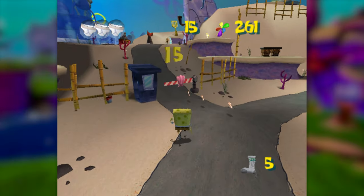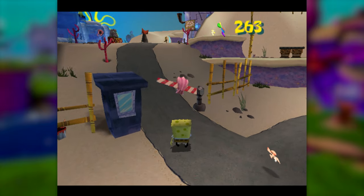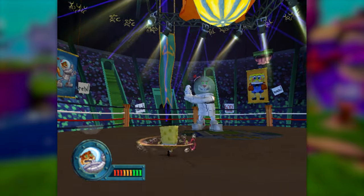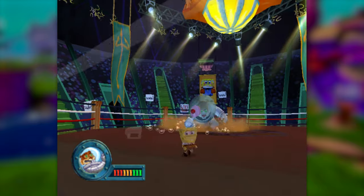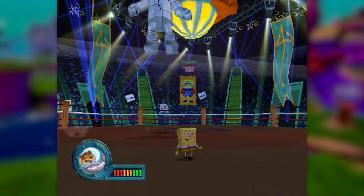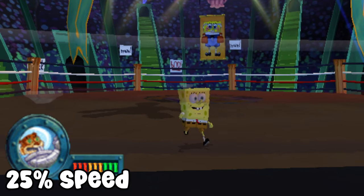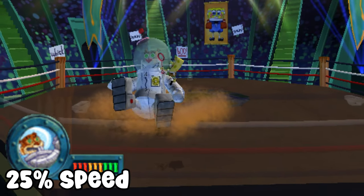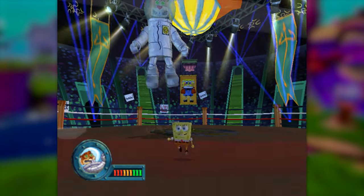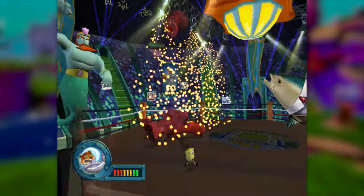Now, if you played this game as a kid, you might think that this boss is impossible without jumping, since all three phases require you to jump up and slam the ground in order to knock the head off the robot. And additionally, phase two requires you to play as Patrick, who has no method of leaving the ground. Well, luckily for us, right before robot Sandy becomes vulnerable to getting her head knocked off, she leaps up and slams on the ground, which launches us up into the air without having to press any buttons at all. So you can simply let her launch you up in the air, slam back on the ground, and then just damage her like normal.